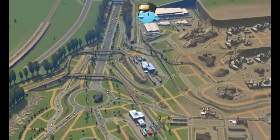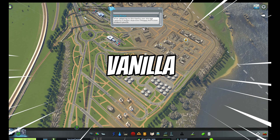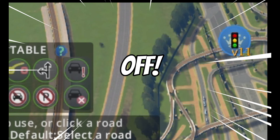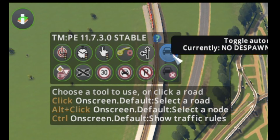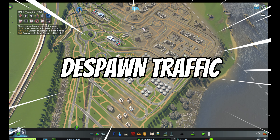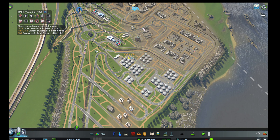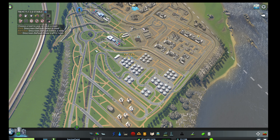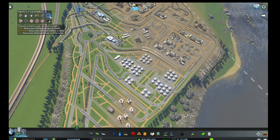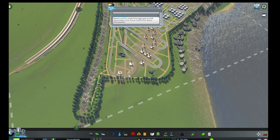This game obviously uses mods. If you play in vanilla, however, you won't have this much traffic because in vanilla de-spawning is on by default, which removes excess traffic — so you won't have that big of an issue. But if you're playing with mods, you might as well turn de-spawning off to make it more challenging.